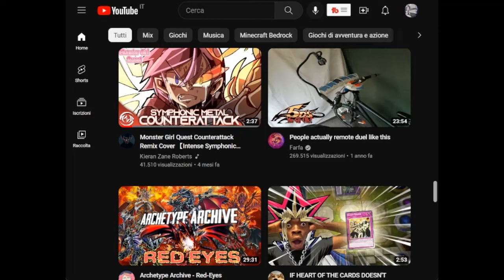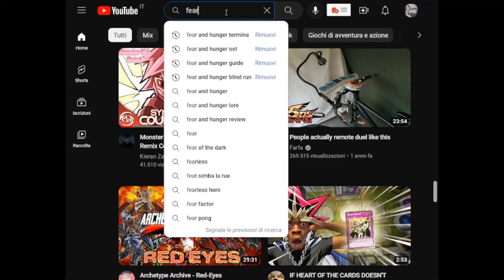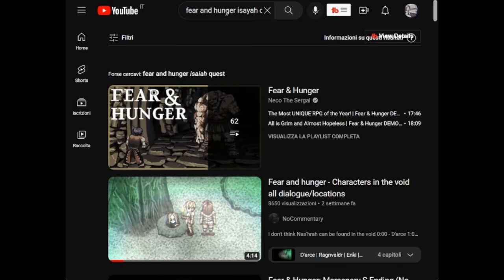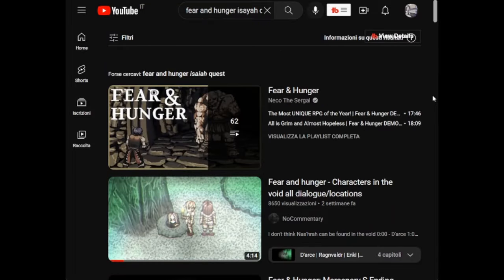Come on, Isaiah Quest. It's literally bound to the S ending of the mercenary. It has to have a tutorial on YouTube. And maybe I should stop being surprised by this — no, I shouldn't! How is it possible that in years of development, in years of the game being alive and the community alive, no one has done a tutorial about this? I'm gonna do it. This is how to complete the Isaiah Quest.